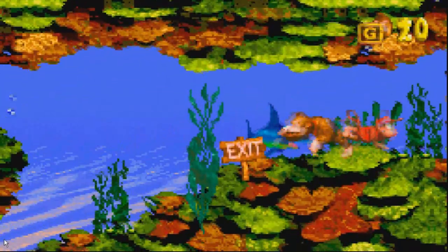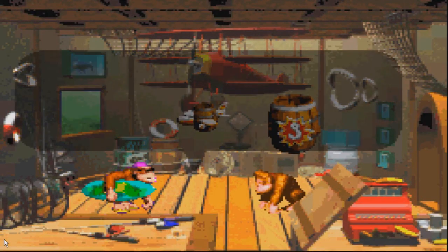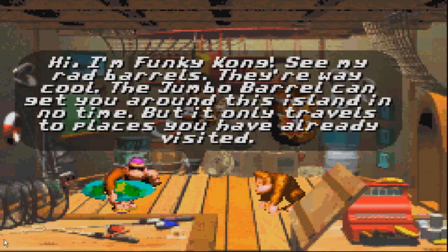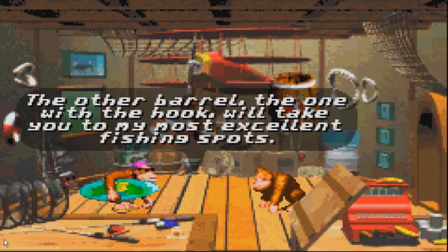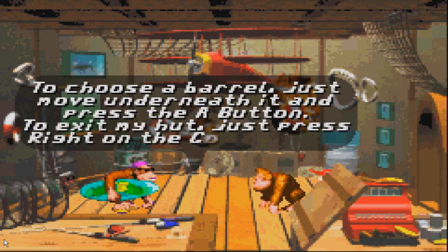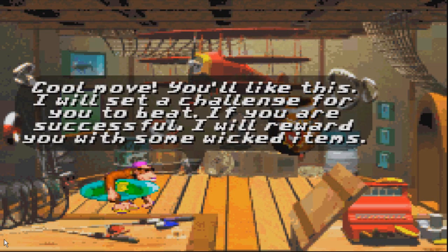Real quick — it might be petty but there is a picture thing that you can get for clearing all the levels in the world with one of them each. I'll do Bitty next. Hi, I'm Funky Kong — see my rad barrels, they're way cool. The Jumbo barrel can get you around this island in no time, but it only travels to places you've already visited. The other barrel — the one with the hook — will take you to my most excellent fishing spots. To choose your barrel just move underneath it and press the A button. I'll set a challenge for you, and if you are successful I will reward you with some wicked items.